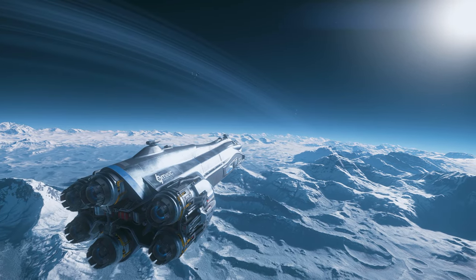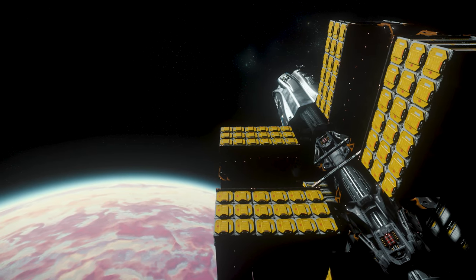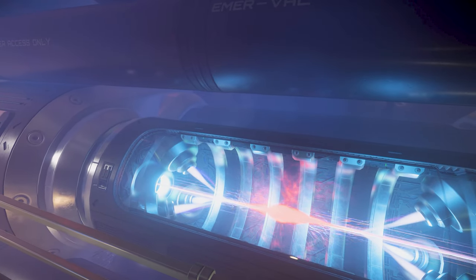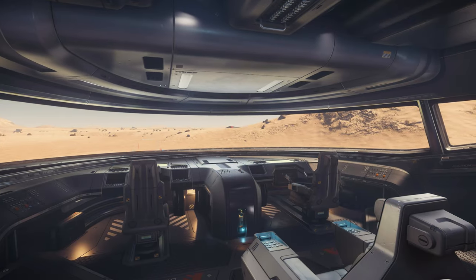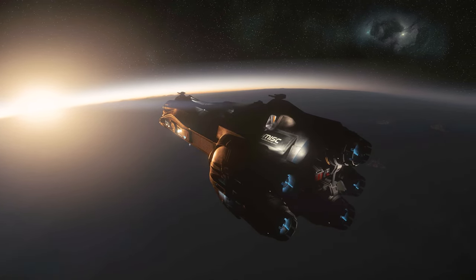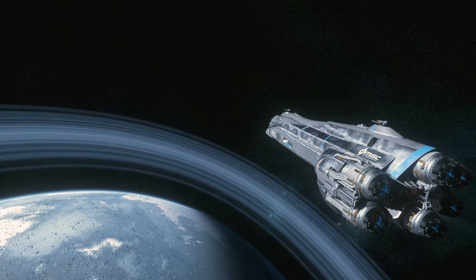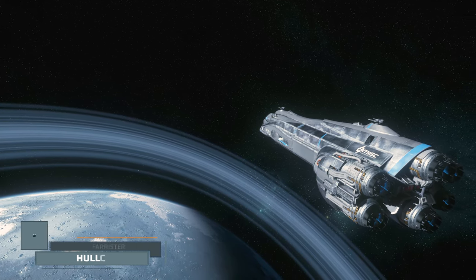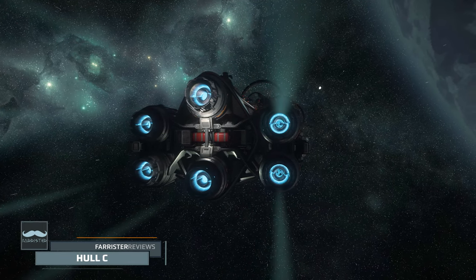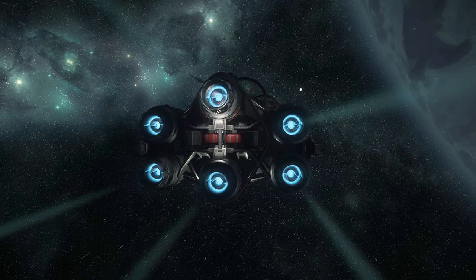The cargo capacity of the MISC Hull C on release exceeds anything else currently flyable in game by more than six and a half times. Between that and the hype around the launch of the Hull C, you'd be well forgiven for thinking that this must be a slam dunk, the strongest cargo hauler in the game. Well, hold those space horses, because there's much more to it when you delve into the bowels of this ship. I'm Farrister, and in this video we'll delve into the in-game performance of the currently flyable MISC Hull C, which is described on the Star Citizen website as a heavy freight ship.